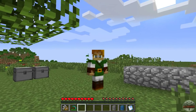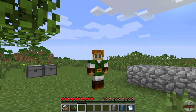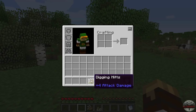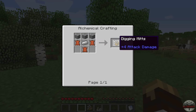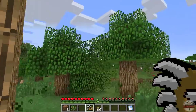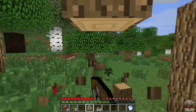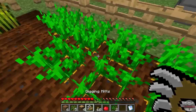Any Minecraft session involves a lot of tree punching — that's where the digging mitts come in. For just three cobblestone, three leather, and one iron ingot, you get a pair of digging mitts. While these work on dirt, they're primarily for breaking leaves instantaneously in a very wide area. They also work very effectively on wood, grass, and crops.